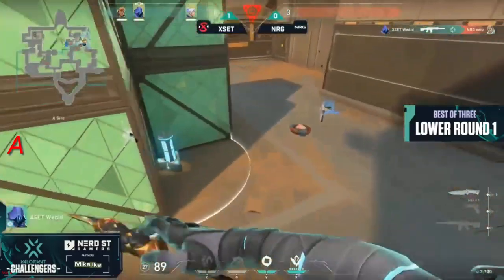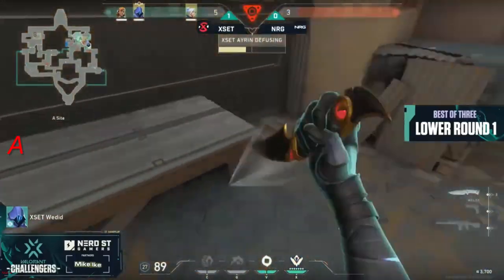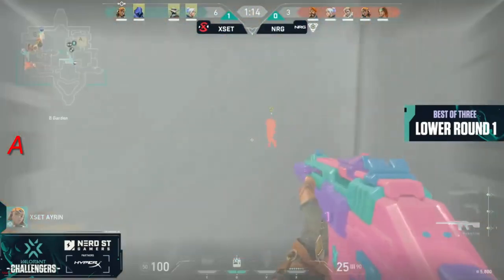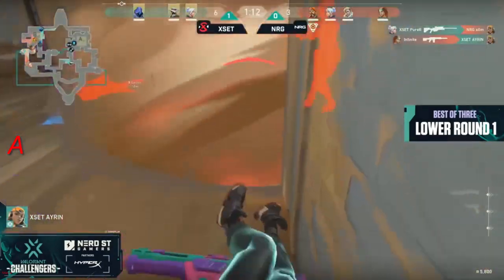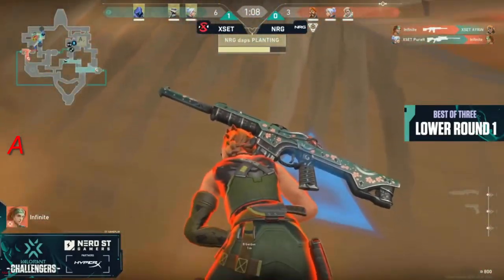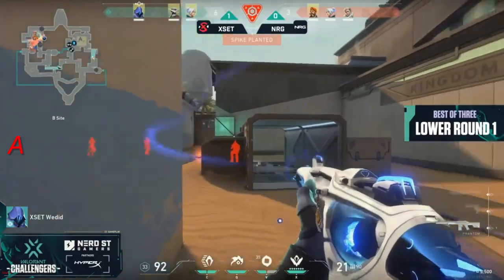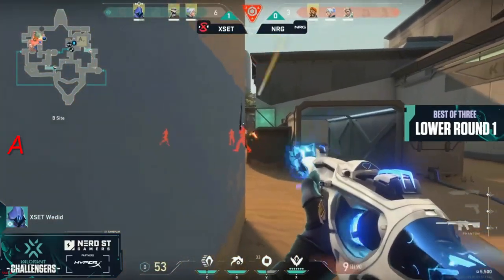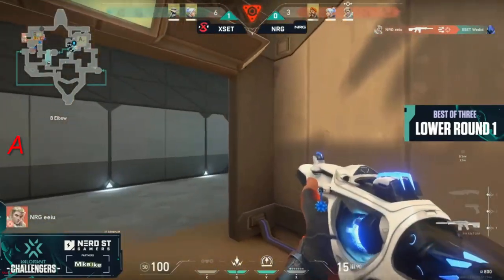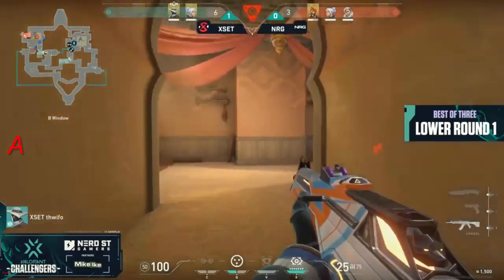Loving this from XSET — any time that NRG starts to feel comfortable, it is a pick going the way of NRG as they storm onto A site. This is an awkward play — the attackers now pushing through guard, close and personal. They're gonna find the first, the operator to make it a second. They just get cut down. Weeded hears the spike go down, frenzy in hand. Unfortunately might not be enough — EU from downtown through the wall will find the kill to help his Brimstone out, and NRG looking to battle back.